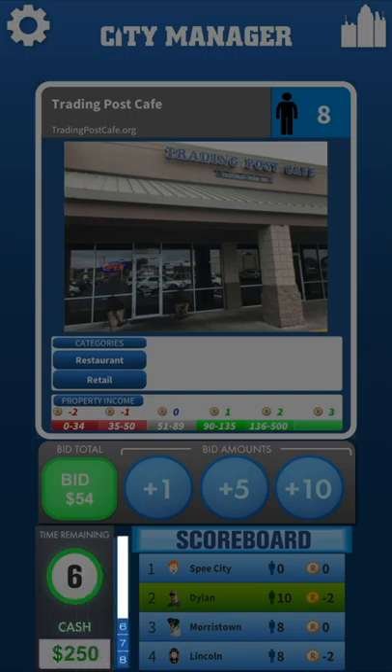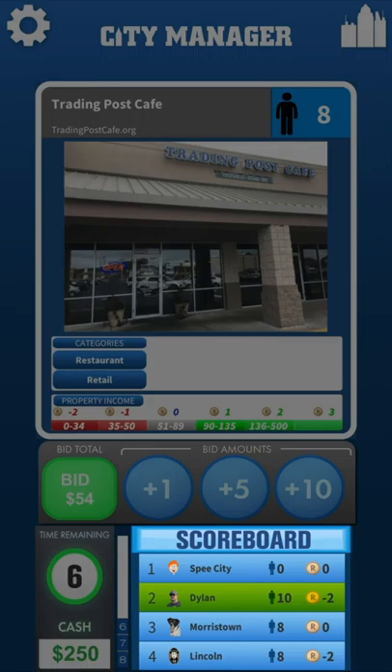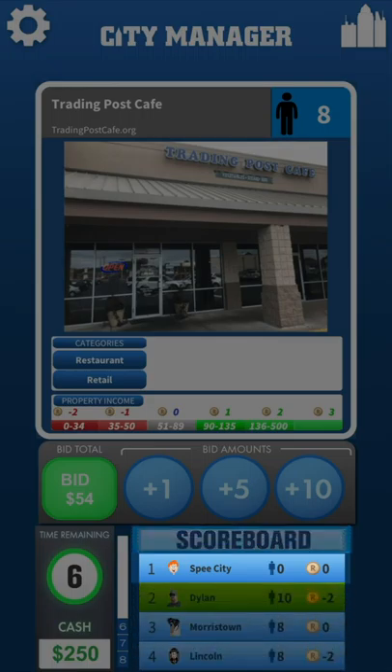Each round has 8 cards, and there is a counter by the scoreboard that shows how many cards are left in the round. The scoreboard shows each player — in a single-player game, you are always player number 1. It also shows the population of each city and the number of R that the city is making or losing per turn. As you gain new properties, this number is likely to change.